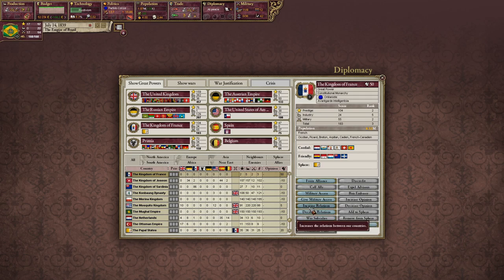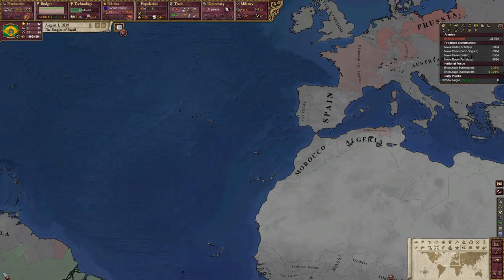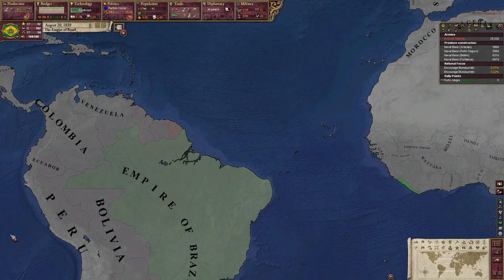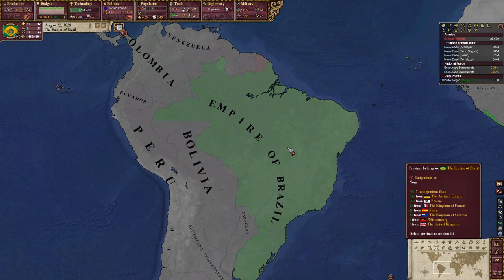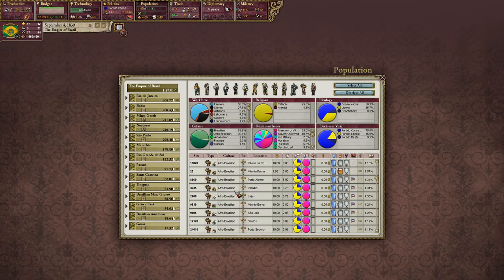That's why we're going to increase relations with the Conservative Party of the UK, and also with France since they're pretty strong at 55 military score — even stronger than the UK. Oh France, you're looking pretty good. I don't think Russia's going to invade us. Give me those immigrants — oh look at that, nice.